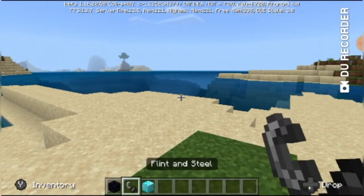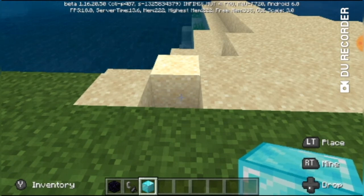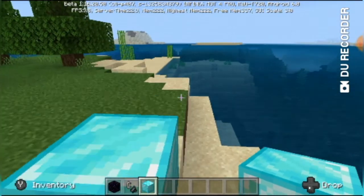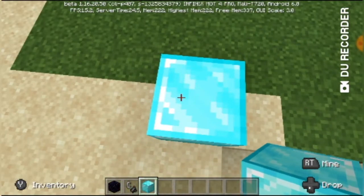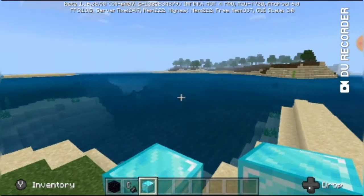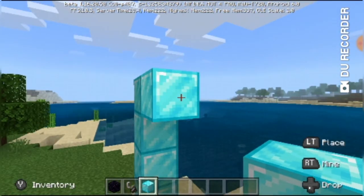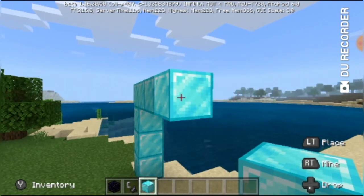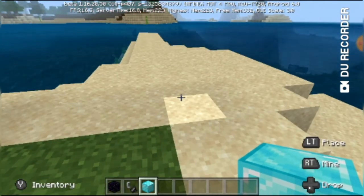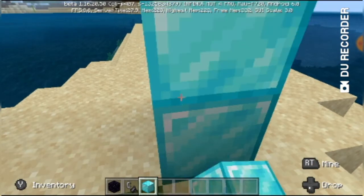Okay, so first of all I'm supposed to put this down here — crap, wrong button, Jesus Christ. I'm terrible at this, I'm really terrible at this. I should have changed my controls. Okay, so I was supposed to make a door I guess. Look at me, I'm building. I'm not going to be very fast, I'm just trying to make sure I don't mess things up. There we go.